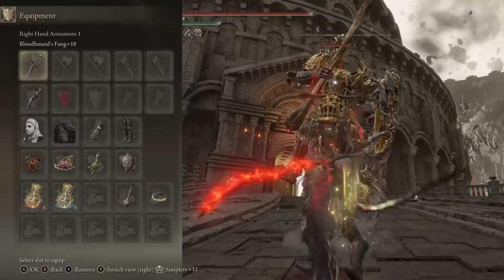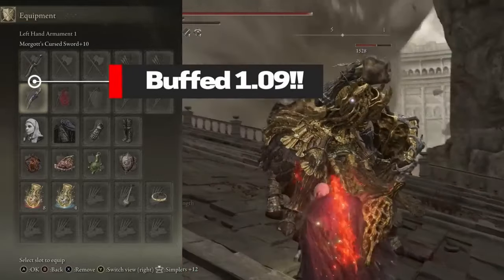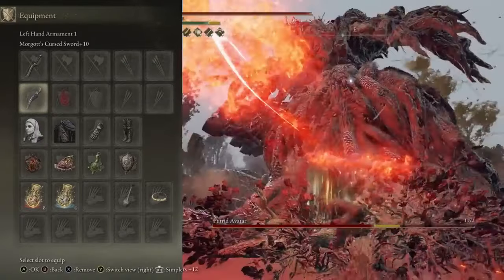We have the Bloodhound's Fang plus 10, and we have Morgoth's Cursed Sword plus 10. Thanks to patch 1.09, great curved swords have been buffed, and so has Cursed Blood Slice on Morgoth's Cursed Sword.